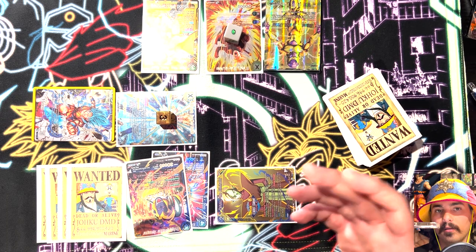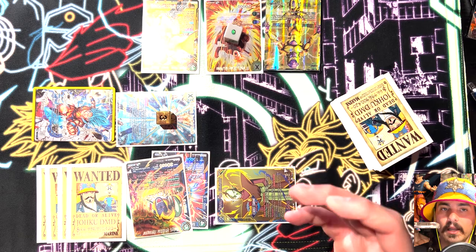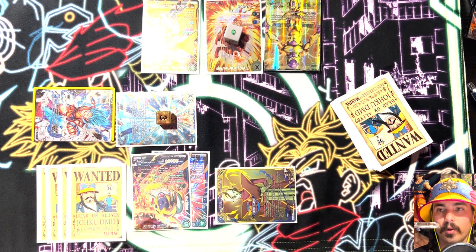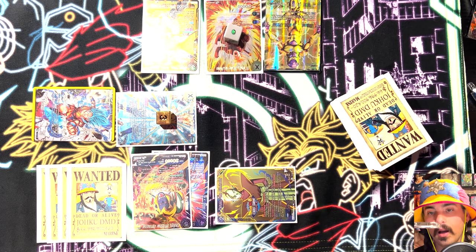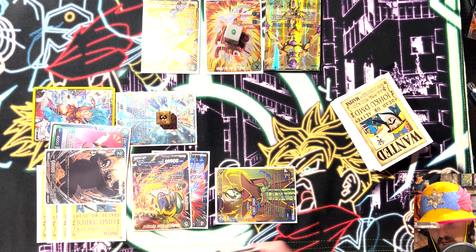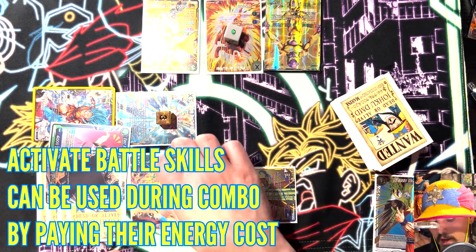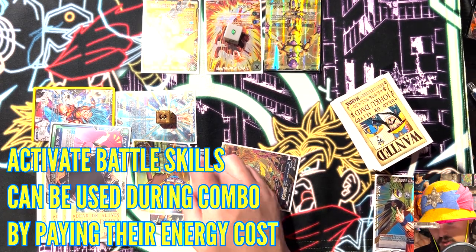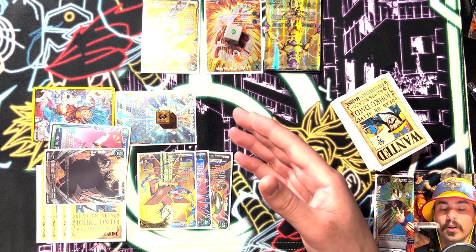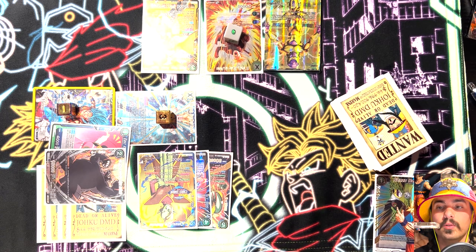Another thing that can happen in battle is something called arrivaling. Arrivaling is a keyword skill covered in the skills video, but I'll explain how it works now. When I attack with my leader and my opponent says no negates, my auto resolves — I drew a card and switched two of my energy to active mode. Now I go into my combo step. I'm going to put one blue card and one yellow card in my combo area, and then use a card called Senzu Bean. Senzu Bean lets me pay one energy and switch two of my energy to active mode. The Senzu Bean also gives one of my cards 5,000 power for the duration of the turn — in this case I'll choose my leader, shown by a dice with a one on it.